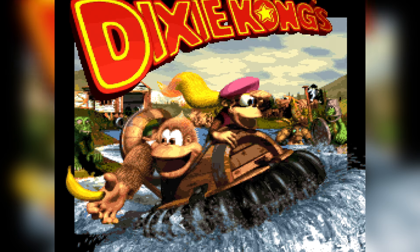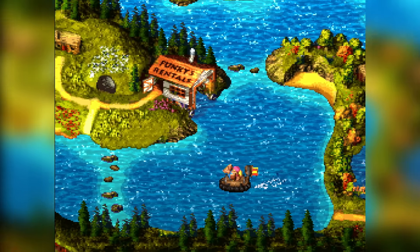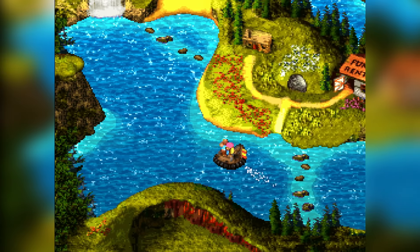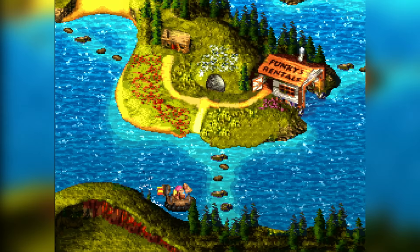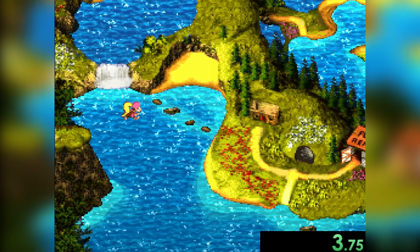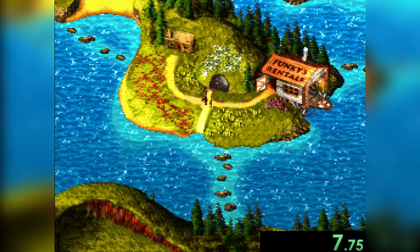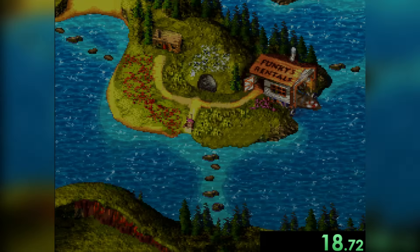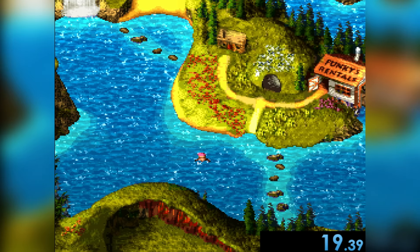It's DKC3, the third and final game in the original SNES trilogy. One thing I remember about this game is that the world map is full of water, so touching it will probably take no time at all. Let's start the game and... Dixie jumps in the water, but I'm not controlling anything — it's a cutscene. So I waited for the cutscene to end, then went back to jump in the water, and voila! We did it in less than 20 seconds. Heck yeah, boy!